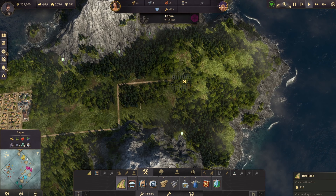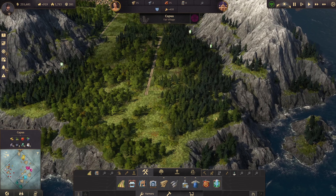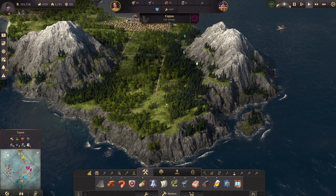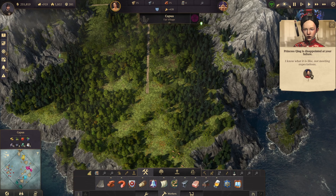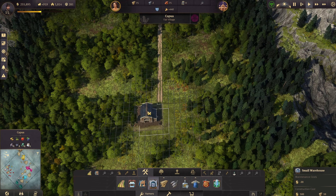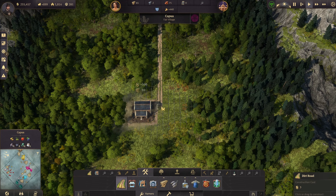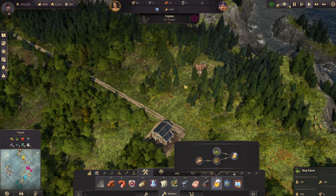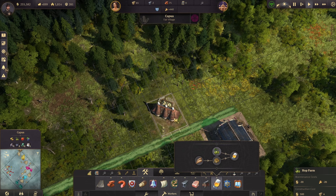Now we need to work on these hop farms. I kind of like to build these far away from my city because moving farm fields after a certain point is difficult. We're going to put a warehouse right over here, and this is going to be our central point. We're probably going to need around six of these if I did the math correctly, which I may or may not have — math has never been my strong suit.